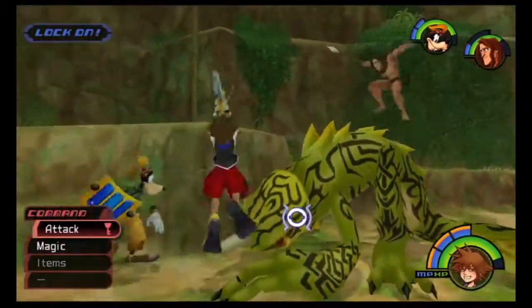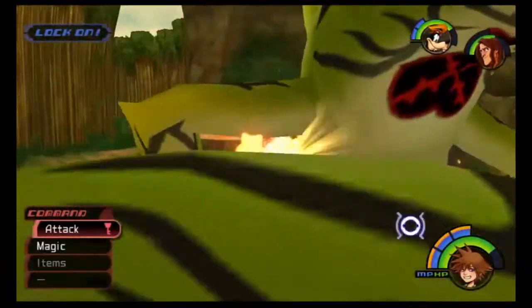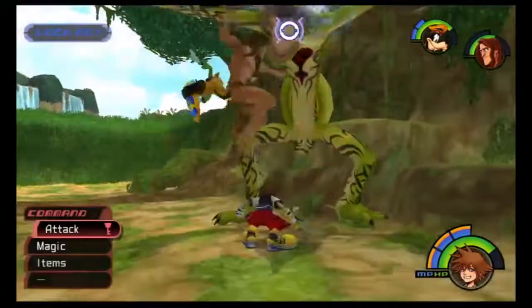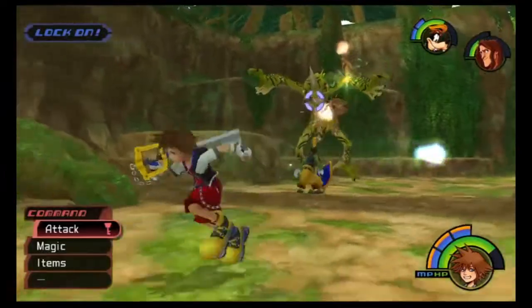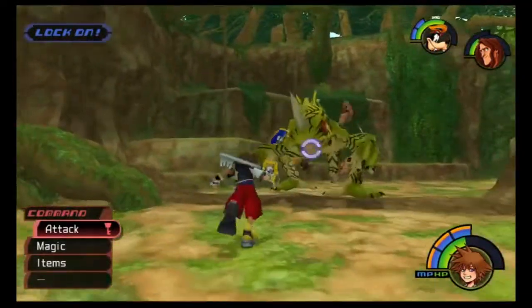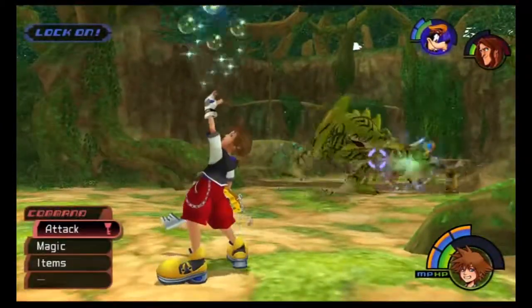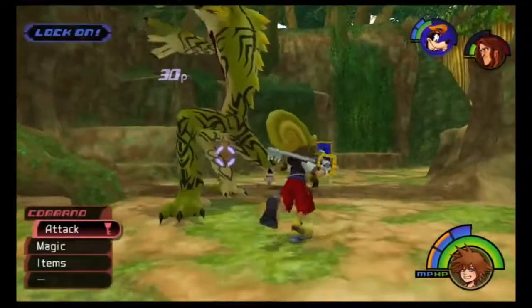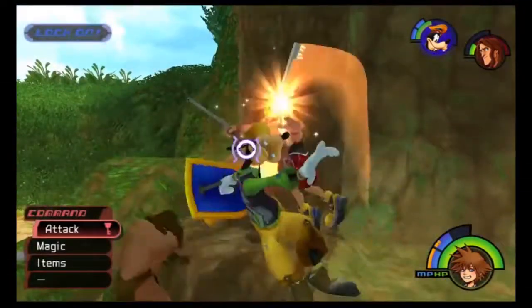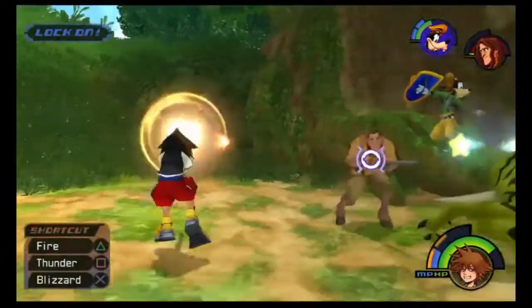Clayton's gonna be riding with Stealth Sneak for a bit, but after enough hits they'll separate. Oh, here comes this attack — can you block that? I don't think so. Once you have the two separated, I recommend going after Stealth Sneak first. Clayton will potshot you, but the lizard is more dangerous. He has so much health and something like Second Chance. Here's his worst attack — those really hurt.